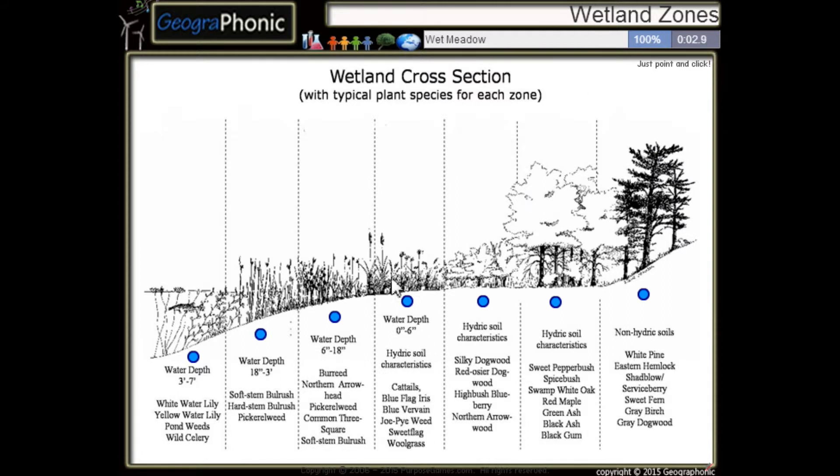The first one is a wet meadow with blue vervins and jilt pies wood. Here we see a shallow marsh with pickler wheat and common tree squares.